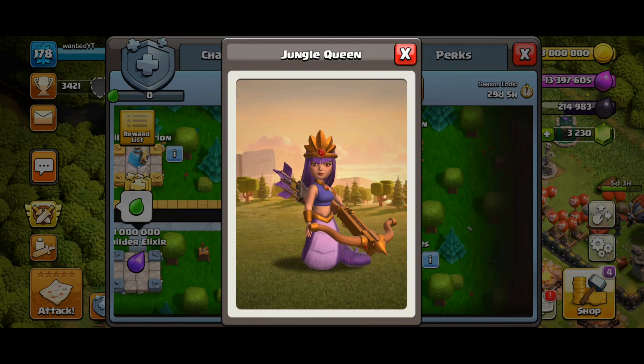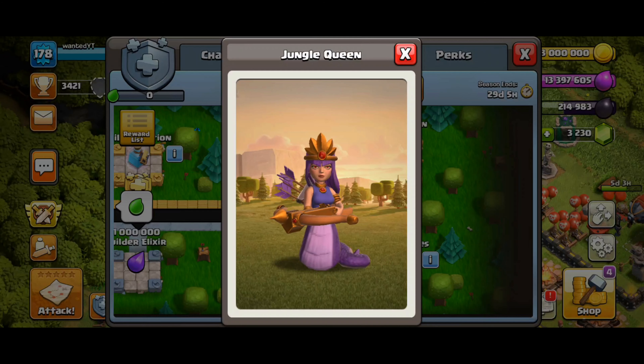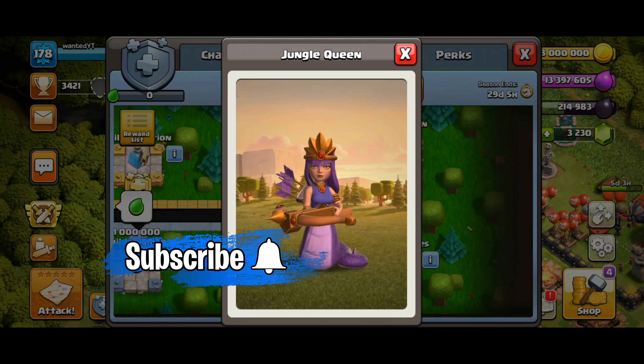Queen Skin — pretty cool, I like it. She looks really weird though. Look at those eyes — what is going on with her eyes? She looks like she cast a spell on us or something. Let me know in the comments below if you're going to be getting that Queen Skin.